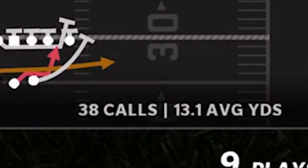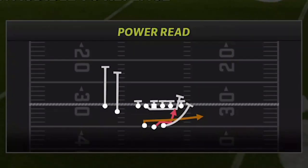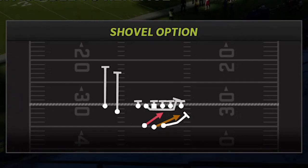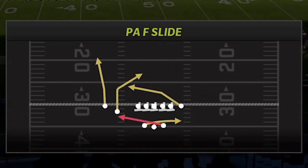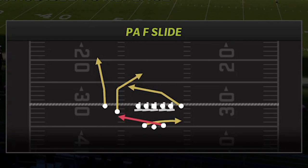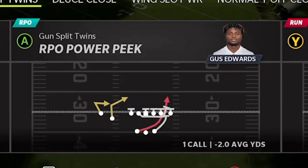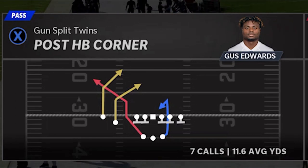The power read averages over 13 yards per carry. The three main plays I'm going to use most are the power read, the shovel option, and the halfback slip screen. There's no real run play going in the opposite direction — all the run plays go to the right, so passing is pretty much the only left-side option. That's why the PAF slide is going to be important. If I were to pick a fifth play, I like the post halfback corner, especially against man coverage.